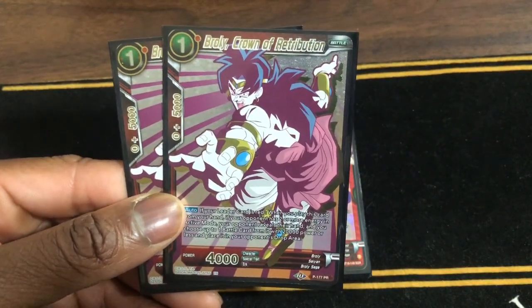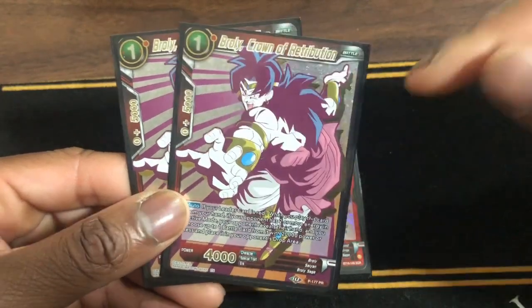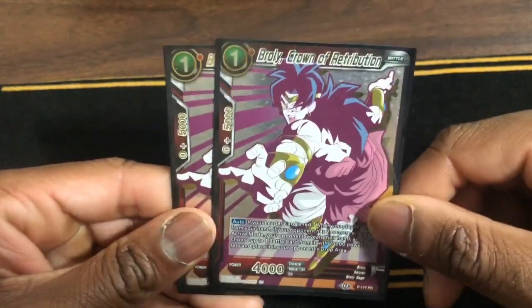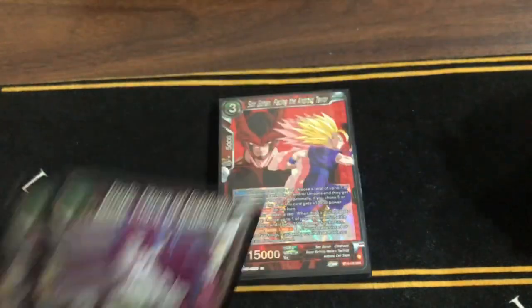Next we have Broly, Crown of Retribution: look at your opponent's hand — same thing — cards with 20k power or less, must be a battle card of course, sent to the drop area. We run two of these. You want to save these in hand late game; you want to hit super combos of cards that negate skills because I'm petty and I hate cards like that.